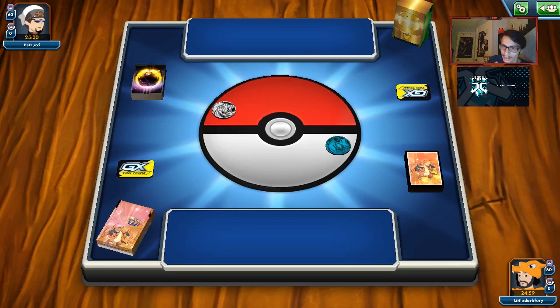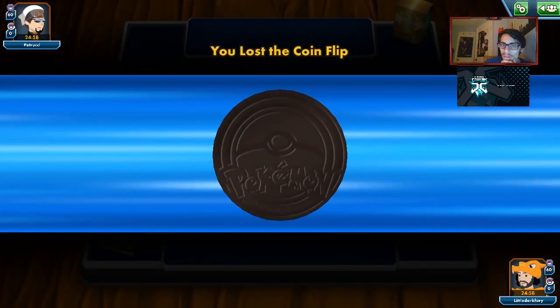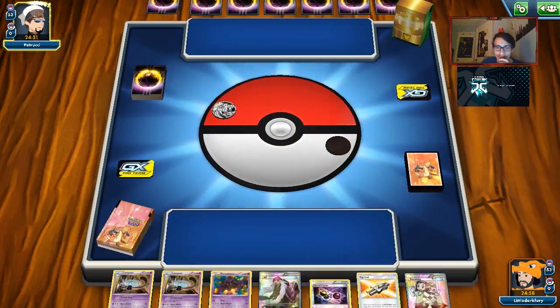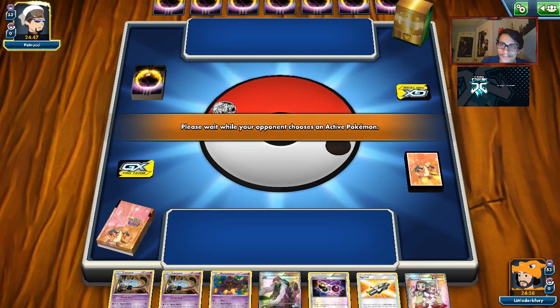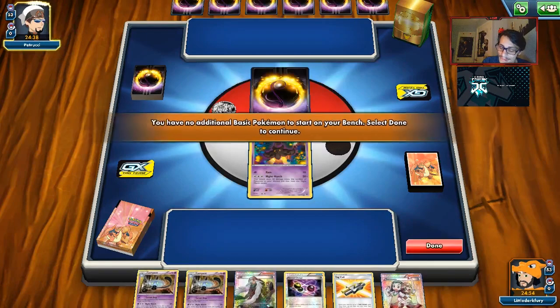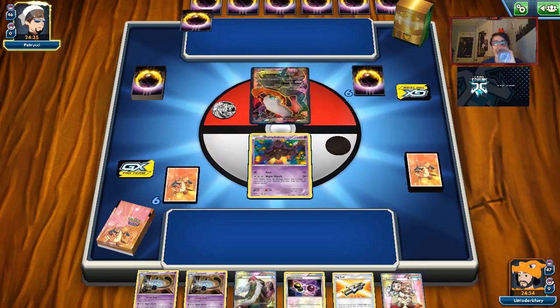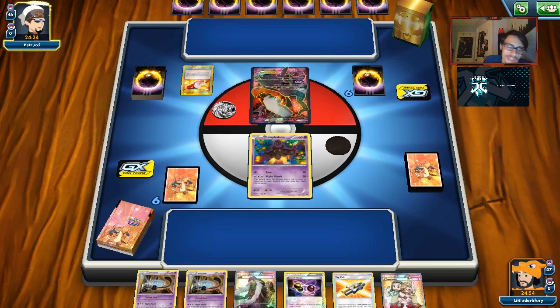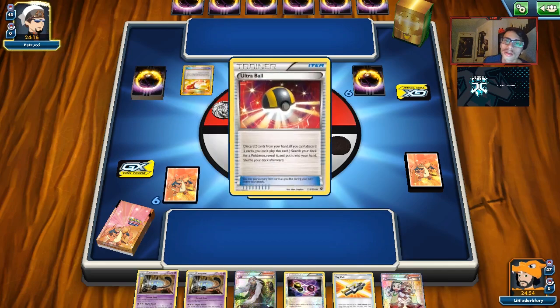Looks like we're going to get another Dark Box deck. We have that Marshadow like the last game. We go first, so if we get that Turn 1 ADP and Turn 1 Altered Creation, that'll be really good. We do have it — we have Teammates, but the rest of our hand kind of sucks. If they Dead End us we won't get to use Teammates. As long as they don't end me, we should be good. I am scared of Dead End GX, but once we do Altered Creation, it's just knock out two GXs and we win. They're going to Lele — will they end me?